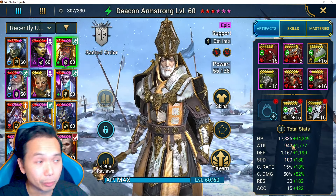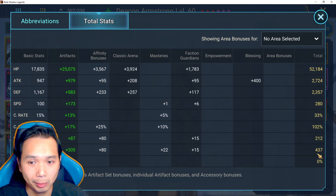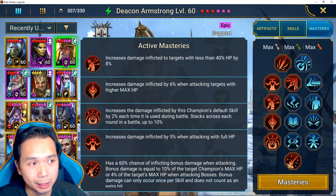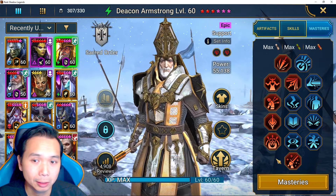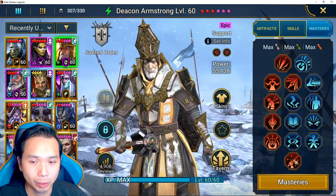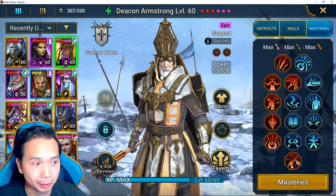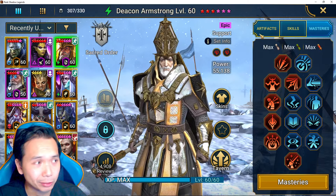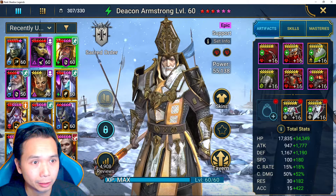Moving on to Deacon — he has some gear removed to make sure he dies on the boss. He needs proper accuracy (330–340) to land his debuffs; he's just there for decreased defense. He has War Master, but honestly War Master is probably not even needed — it's good for waves but bad for the boss, because War Master can trigger the Ice Golem's Retribution Slam. Deacon probably won't strike the boss, but you probably don't even need masteries on Deacon. He's just there for the speed lead, extra speed for Artak, and AoE decreased defense to help Seer clear waves.